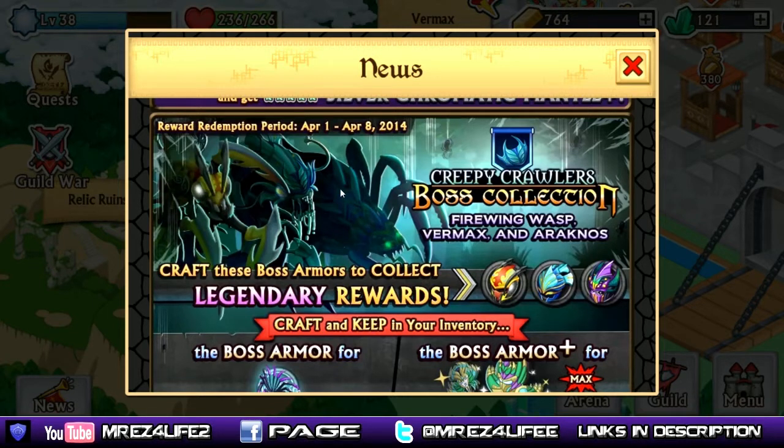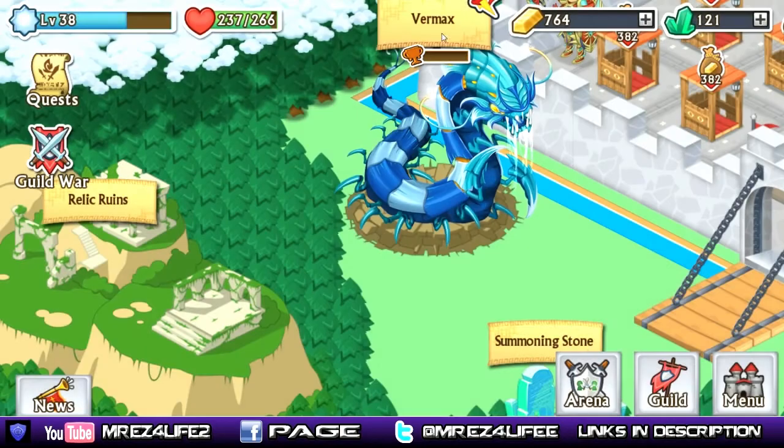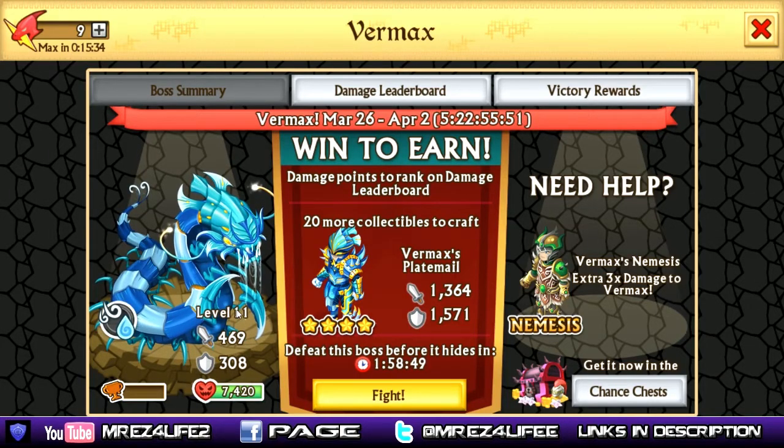As you can see, it looks like next week's boss is going to be some type of spider. Another hint that the spider might be a spirit is that his armor is purplish, giving us an indication it might be spirit next week. But this week we are focusing on the Vermax. I think he's supposed to be some type of centipede. And this guy kind of looks like the Fire Drake — like a blue version of the Fire Drake or something like that.